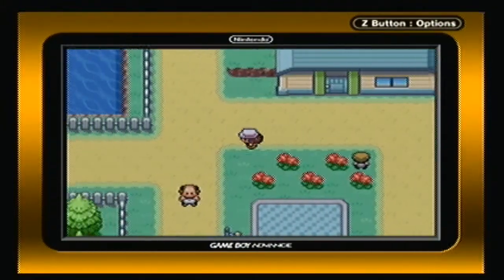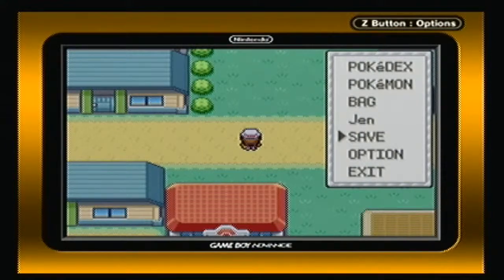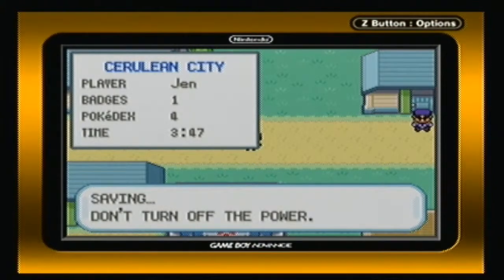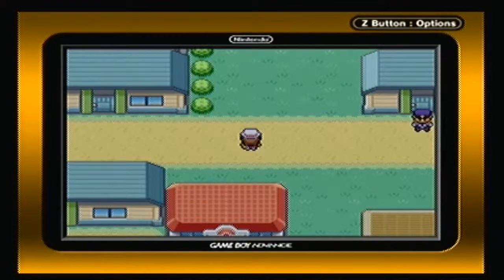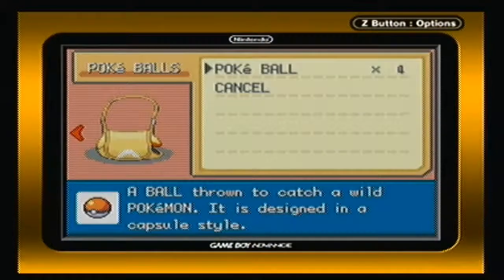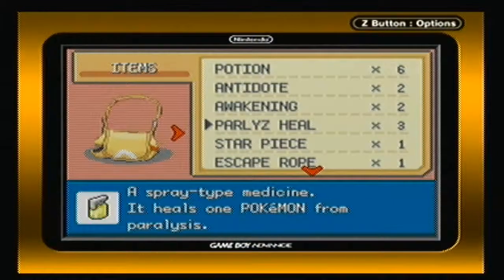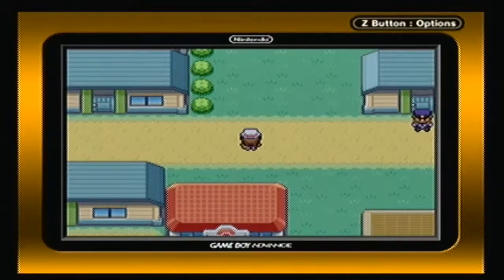Ready to go. Now, before you continue going up here, which leads to Route 24 — just making sure that it's safe to save. Why am I saving? No particular reason. Getting a sip of water right there. Just checking my bag again to make sure I actually have healing items. And revive. Okay. No need to freak out. And forward.